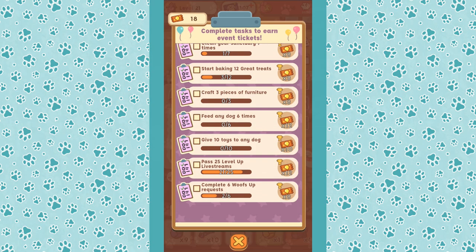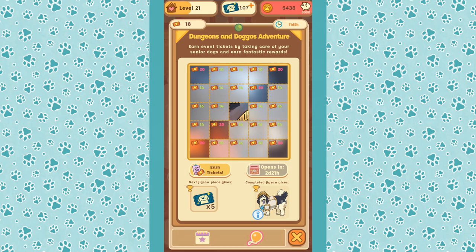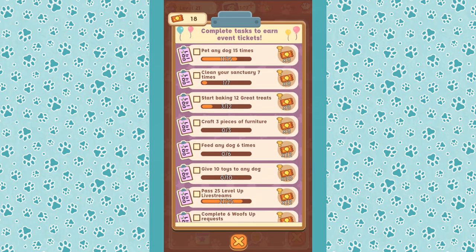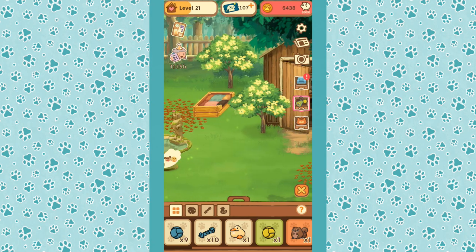Give 10 toys to any dog — we're going to be in there collecting amazing rewards. For a diagonal — 2020 — I feel like we should do a diagonal, I think we could do it! Can we complete anything else? Pet any dog 15 times — we can pet the puppers a little bit more and clean up the sanctuary.